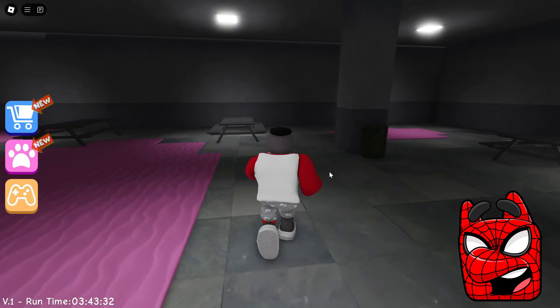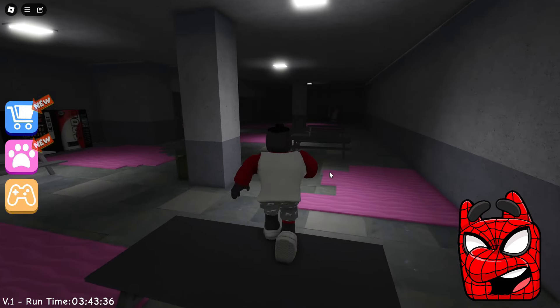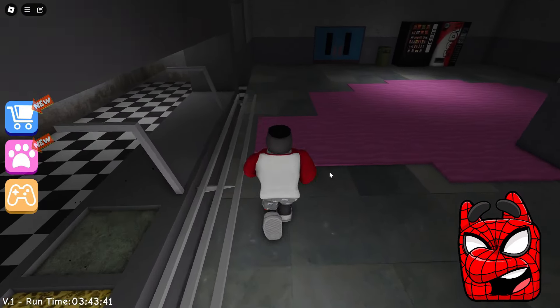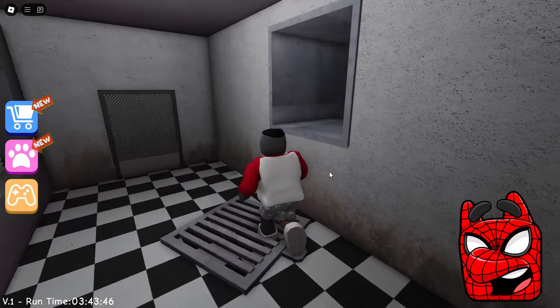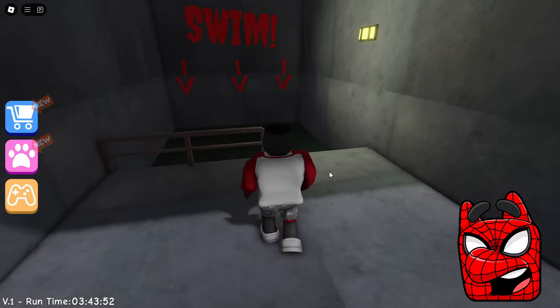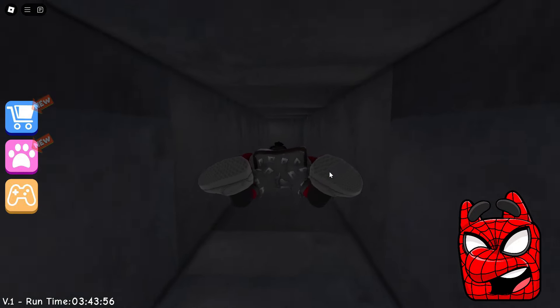This guy is running towards us right now. Let's try to choose another route so that we can escape from him — and it looks like he himself is disgusted by stepping in this pink liquid. We can take advantage of this. Now it seems to me that we have chosen the ideal route and this guy will not be able to catch up with us. Great! We are already in the ventilation and now nothing threatens us.